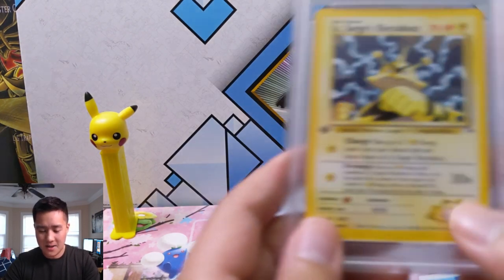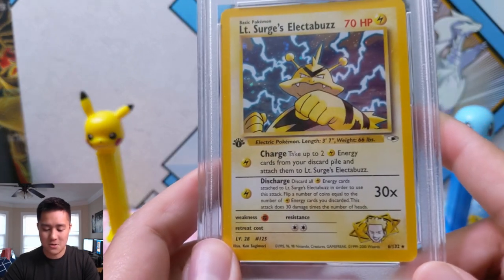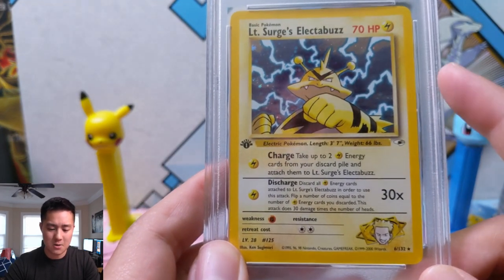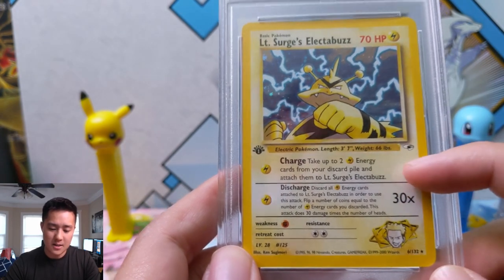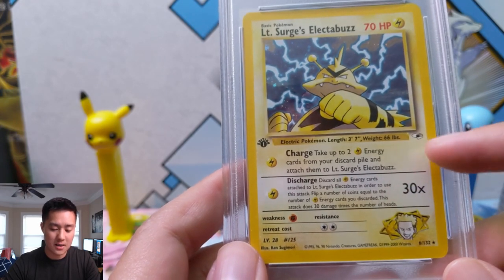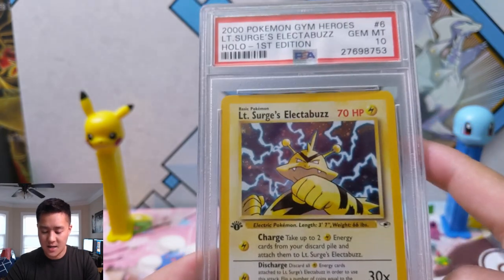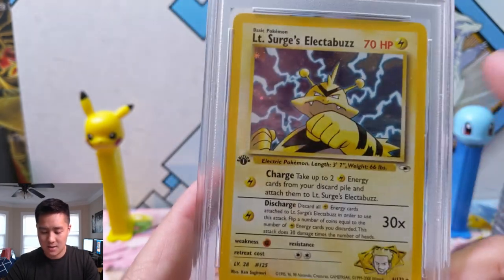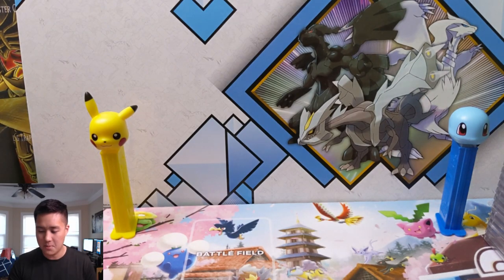Then we have Lieutenant Surge's Electabuzz — never a huge fan of Electabuzz, but I do appreciate any Pokemon that's strong enough to warrant a holo and has a one-energy-cost attack. This is another first edition gem mint 10. Cream of the crop — first edition gem mint 10 WotC, you can't beat that.